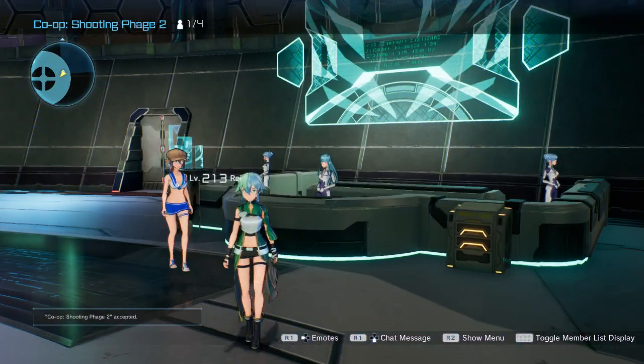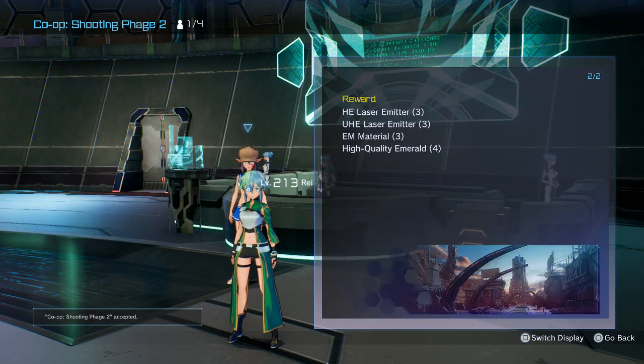So that is your rewards for the mission: HE laser emitter times three, HE laser emitter times three, and EM material times three. But the one we're really after here, besides the EXP, is the high quality emeralds by four. High quality emeralds sell for 500,000 apiece. So instead of spending four, five, six hours grinding out in the field to get probably 50, you can spend that five, six hours grinding here and get many more — depends on how fast you do the mission.